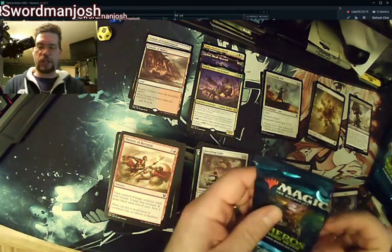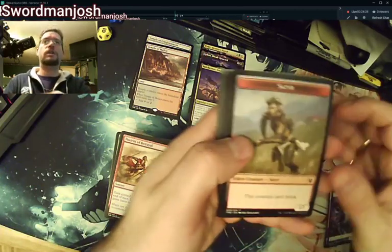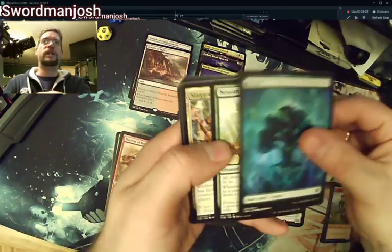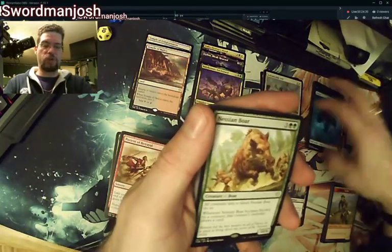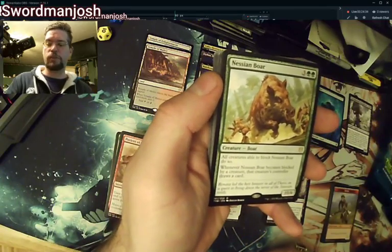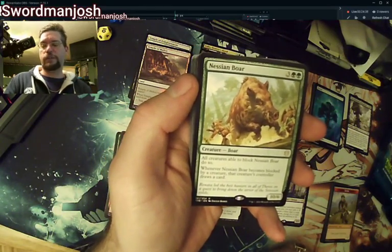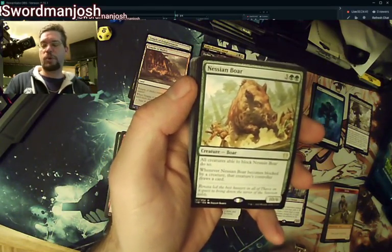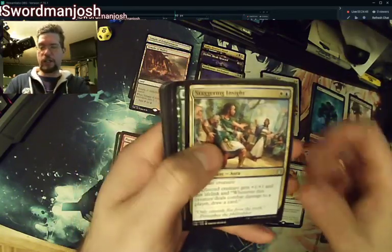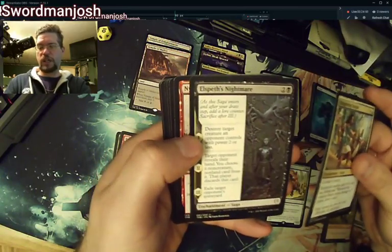I'm actually hoping to pick up a pre-release kit after the pre-release weekend so I can play with my stepson and his friend who goes by Goose, and see how we'd do. Here's the Naisian Boar — it could possibly go into my Grun deck, but probably not. Staggering Insight, Destiny Spinner, Elspeth's Nightmare.